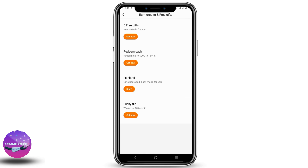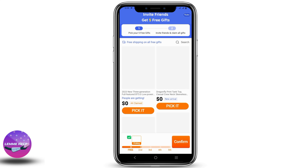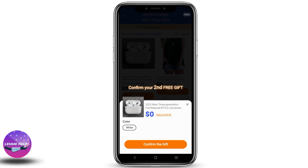Now you have to tap on 'Earn Credits and Free Gifts.' Here are different types of gifts that you can claim. To get it, you just have to click on 'Get Now.' As I'm selecting the five free gifts, I'll be able to select five of the items. Once you have chosen all five items, you have to click on confirm.